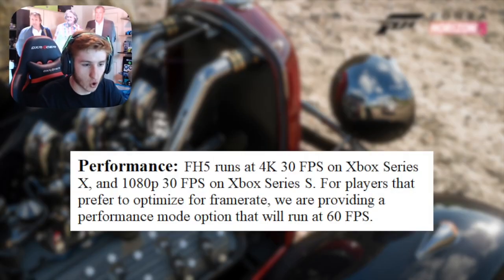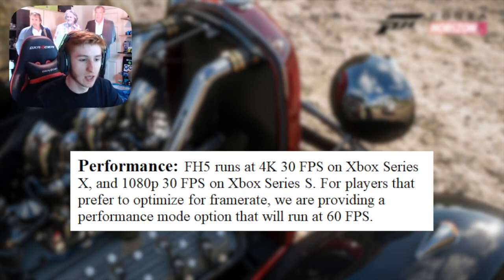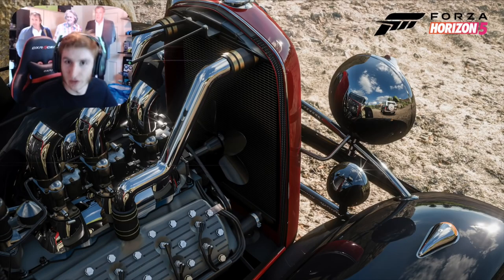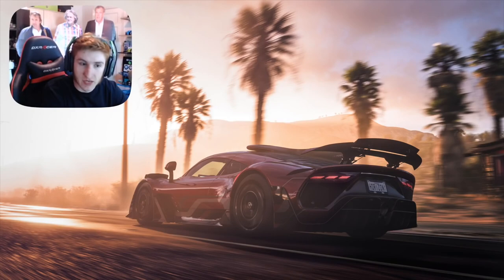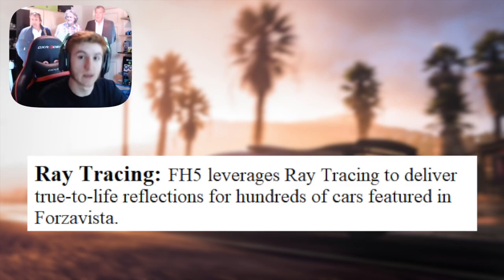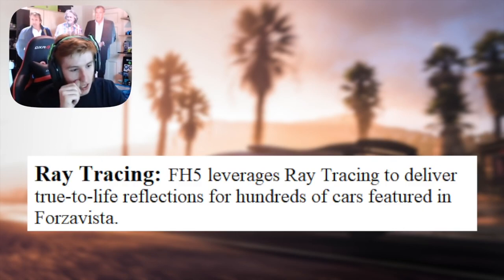A bit on the performance and how the game's going to run. Forza Horizon 5 runs at 4K 30 FPS on Xbox Series X and 1080p 30 FPS on Xbox Series S. I know you've panicked when you heard 30 FPS, but for players that prefer to optimise for frame rates, they are providing a performance mode option that will raise it to 60 FPS. So 60 FPS is still a thing — 4K 60 is still a thing. As for ray tracing, Forza Horizon 5 leverages ray tracing to deliver true-to-life reflections for hundreds of cars featured in Forza Vista — so ray tracing is in Forza Horizon 5, but only in Forza Vista.